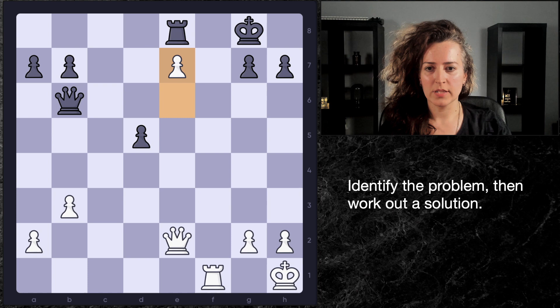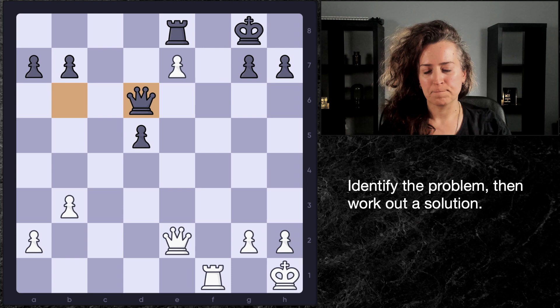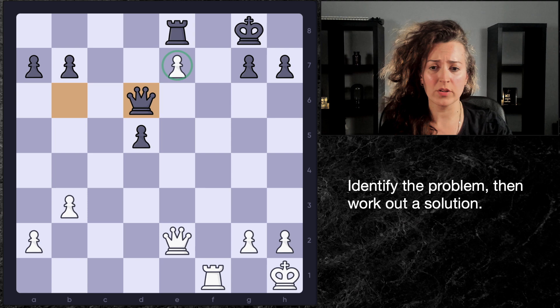White has this impressive looking pawn on e7. Black really should have started challenging that pawn right away with queen d6. It's a good strategy to challenge your opponent's strengths and fight back against them. If you see a really strong pawn like that, you don't want to just allow it to stay on the board forever.